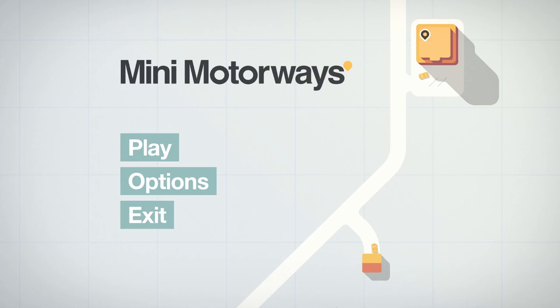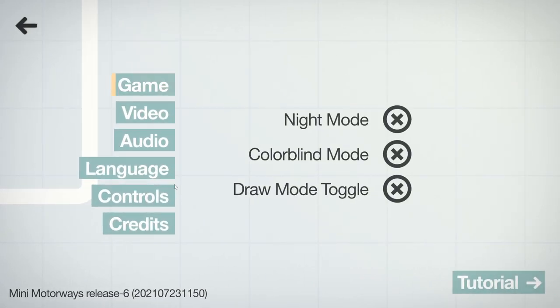So we'll get into that in just a moment, but let's quickly, before we start, have a look in the options menu and see what we can do with this game. We can have it in night mode, colour blind mode — that's a really nice feature because obviously this game relies on colours like the yellow cars, red cars, blue cars, green cars. There's a lot of coloured cars and it's nice they've got a colour blind mode for if you're deficient with your colour vision. And drama toggle, we'll leave that as it is.